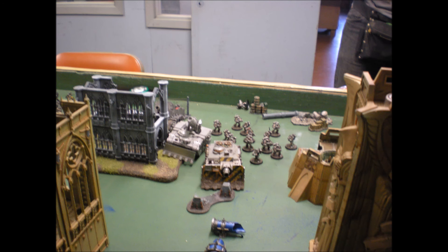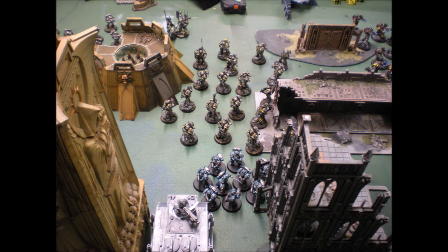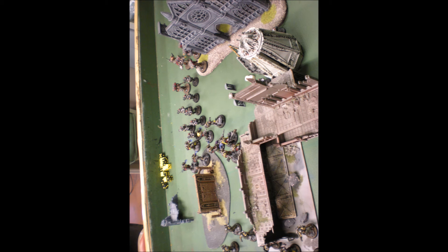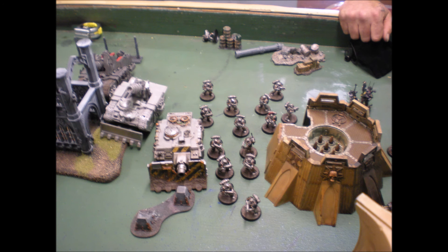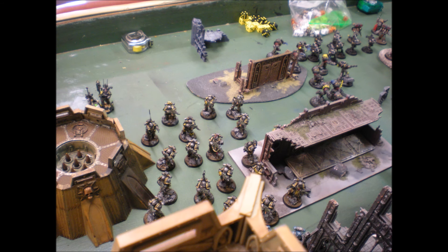Take Rhinos with everything and put havoc launchers on all of them — that's three havoc attacks each shooting phase, which is very annoying for the other player to deal with on top of everything else. I also have a Medusa cannon that shoots a 5-inch pie plate template. I'm not going to take the phosphex shells anymore; the regular strength 10 is fine. I'm updating to the Medusa tank chassis so I can move it around — it's only 36-inch range, so a little mobility makes it extra dangerous.